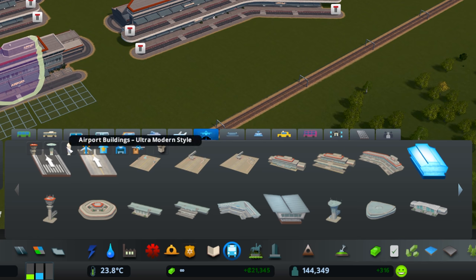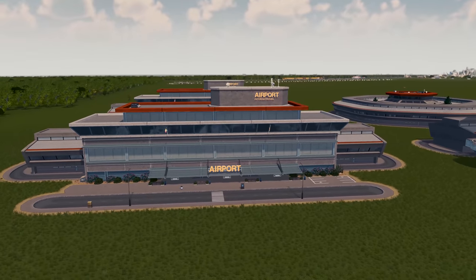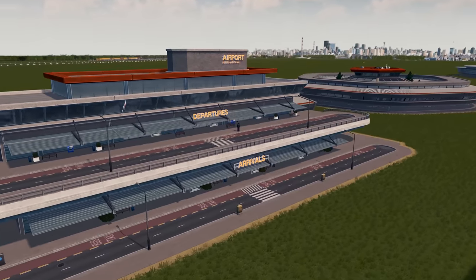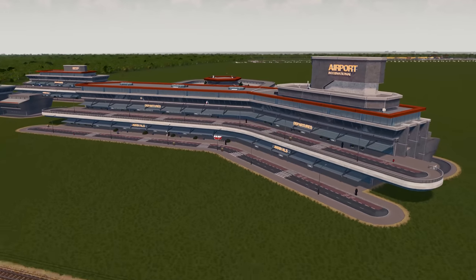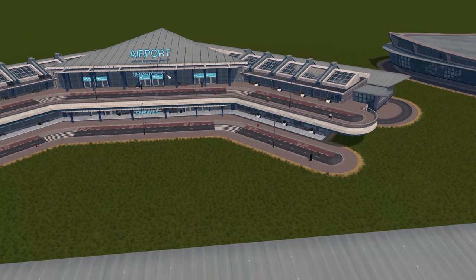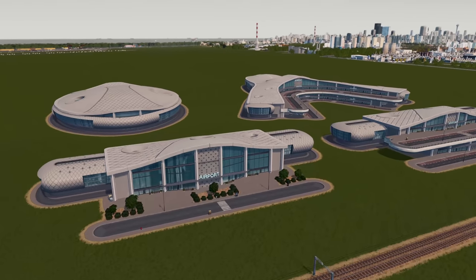We have the classic style, the modern style, and the ultra modern style. Each of these comes with four terminals, which is looking fantastic. I love the details on these models - you've got the basic one, a two-tiered one with built-in bus and taxiways and taxi departure areas, an even larger one with two tiers, and then a fantastic shaped terminal as well. Each style has its own individual look with all the little signs and everything, so lots of options for building your airports as you wish.